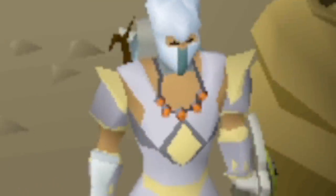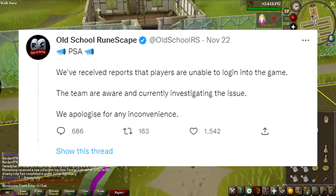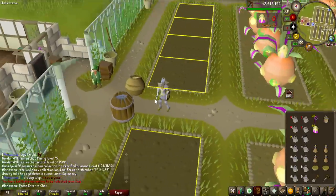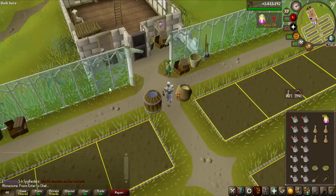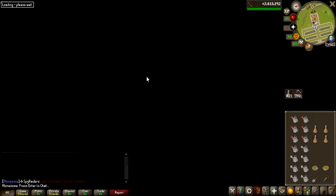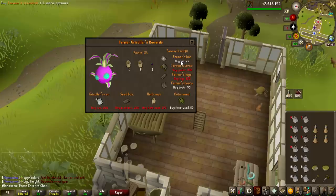Oh my god, this cannot be real. Right after I completed the Tithe Farm and bought the farmer's straw hat, the servers went down for like 24 hours and there was a minor rollback. I'm back to 52 points - I have to do this again, are you kidding me? And there we go - thank god, I am actually done with Tithe Farm now with 84 points and some left over. Let's get the farmer's straw hat for the second time in this video.